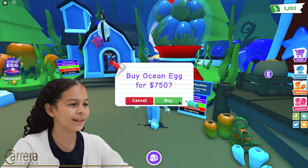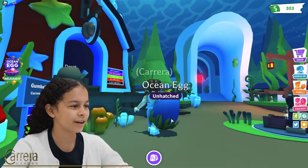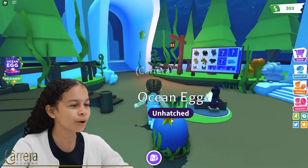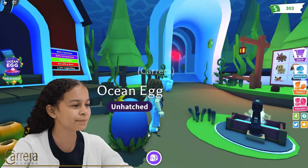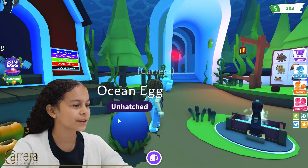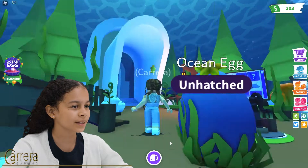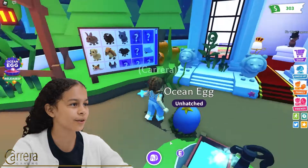Here we go, I'm going to buy one. There is my ocean egg! They just look adorable and they look really cool. They're bouncing and they're blue with a little yellow sea star and some seaweed at the bottom. They just look so cool.